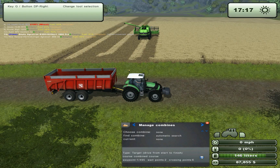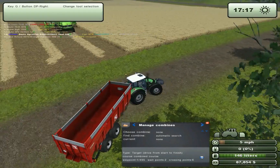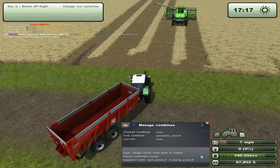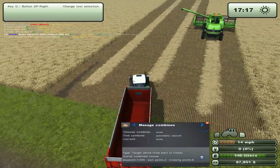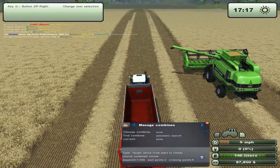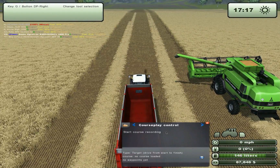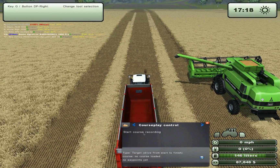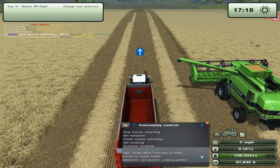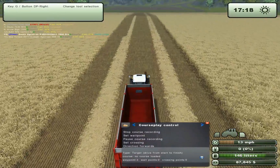So this time you'll go back and make a start point inside the field. Here would be a good place to make a start point to start course recording. Let's drive a little bit further until the first two flags are shown. When they're shown we'll start turning.